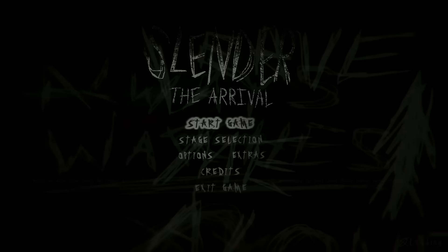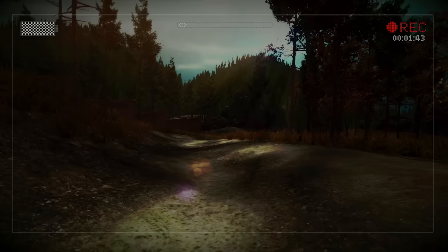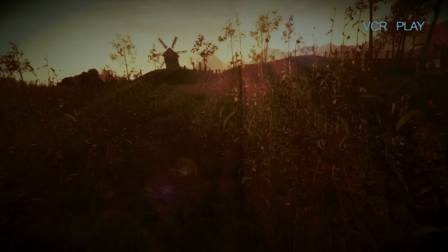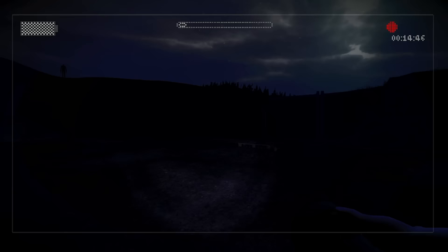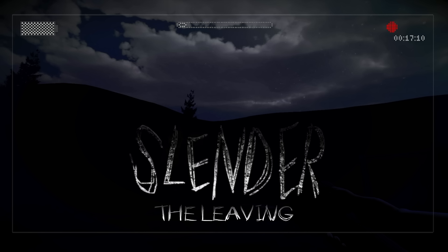Slender: The Arrival — well, in the last game he didn't arrive at all, so I'm excited. The story is that after an area hiker failed to report back to park staff... Slender: The Arrival is basically the original Slender again, from the same people, but now with a budget — which means better controls, better presentation, an actual story, different scenarios, a proper beginning and ending with set pieces. You can now sprint while holding your torch up, and for a small indie team back in 2013 the game does look really good.